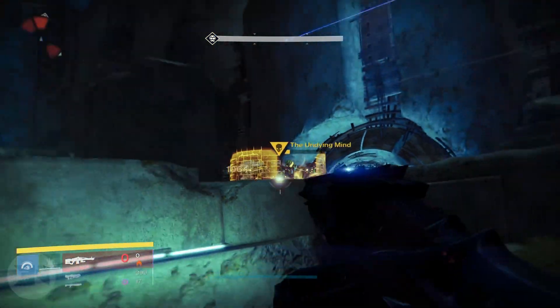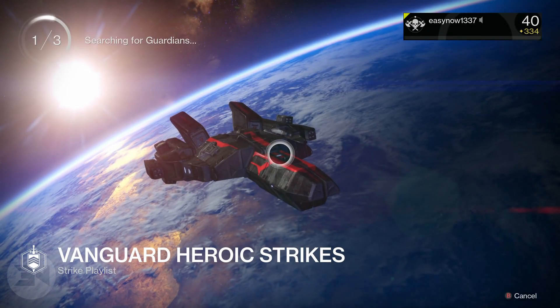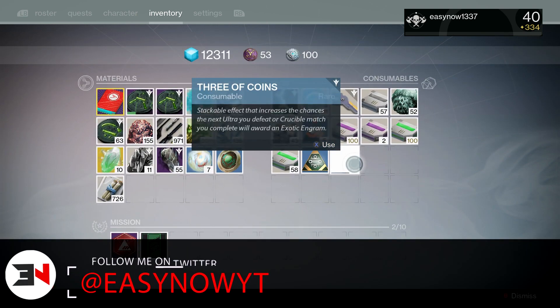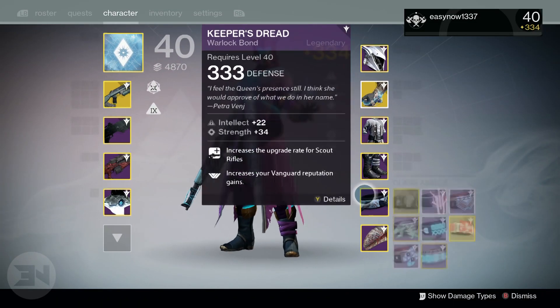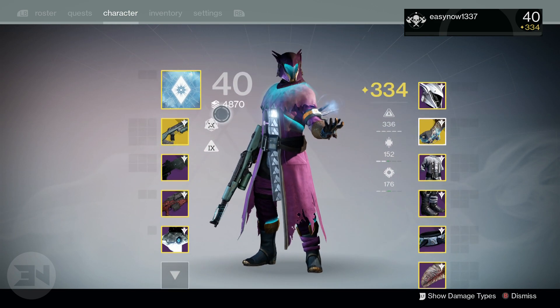Results from the strikes are based on having vanguard reputation boost activated, a class item to boost vanguard rep, and the vanguard streak bonus for staying in consistent strikes. I was also running them solo without a team, to be able to skip parts or blast bosses with swords to get them down quicker.